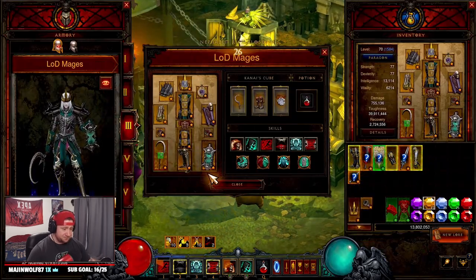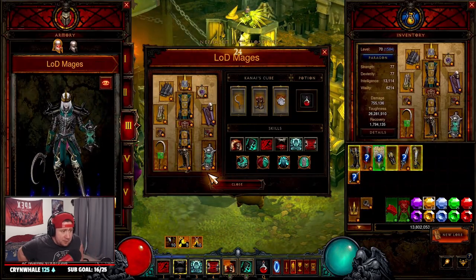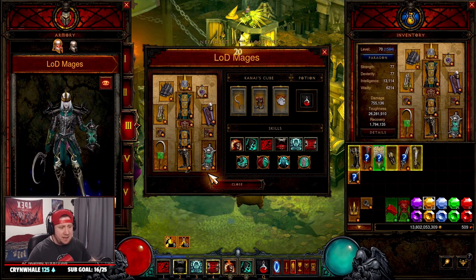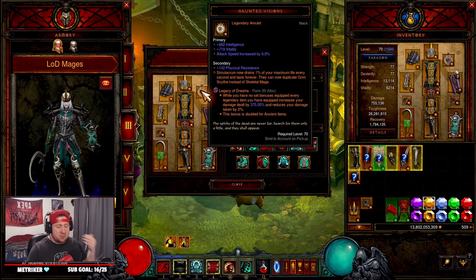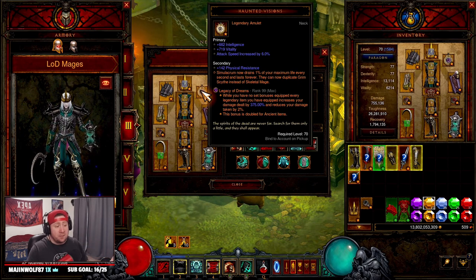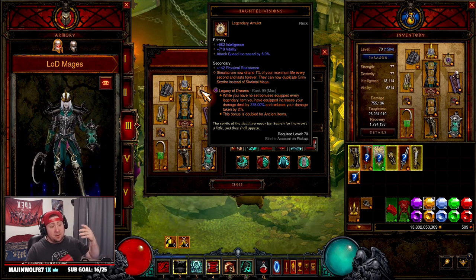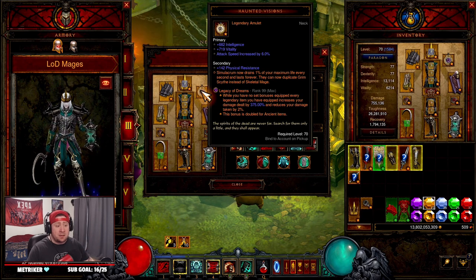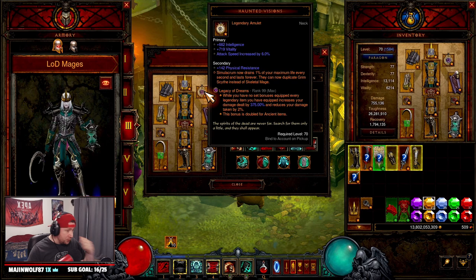So let's get into the build and what you need. As we've talked about in other videos, any Legacy of Dreams build is really hard to put together because you need all the items and a high-rank Legacy of Dreams gem, which can be very hard to gear. But thankfully in Season 27, with Rathma being the Haedrig's Gift, you just get Rathma and farm all the gear pieces to put this together.